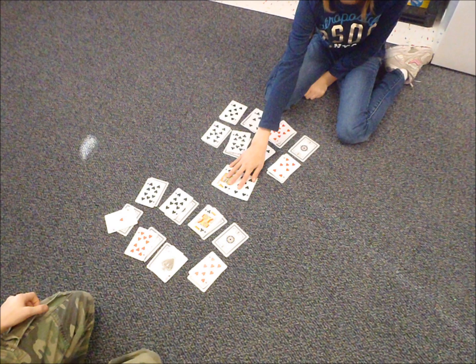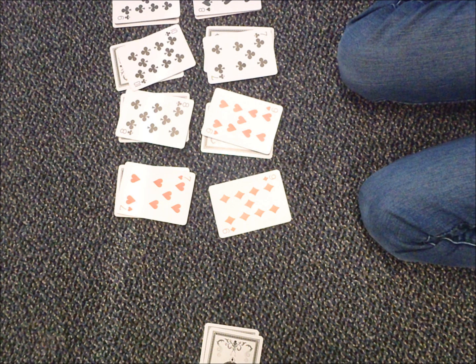Then, if you lay out a higher card than the other player, you take those two cards and do not use them again — put them in a different pile. When you use the cards that are face up, the face-down cards get flipped over.